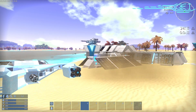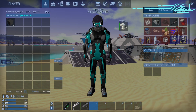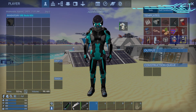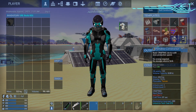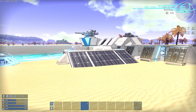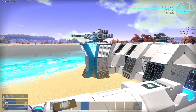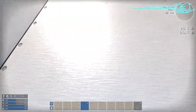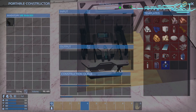So, number one, as you can see, there are survival constructors that you can make. And these portable constructors, they have no Wi-Fi. So the only way you can interact with them is to go up to them and interact with them like this.